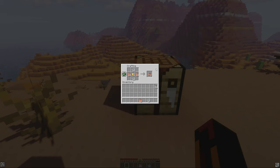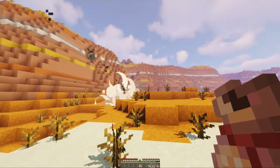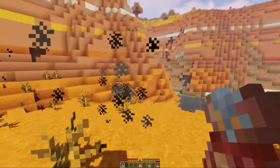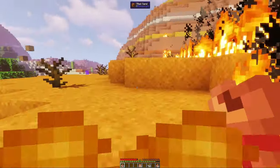Bombsacks are explosive throwable weapons crafted from nitro powder and hoglin hide. The base bombsack does not break blocks but it has two variations: the scatter bombsack, which has increased damage and will destroy blocks in a small radius, and the napalm bombsack, which sets blocks and mobs on fire in a decent range.